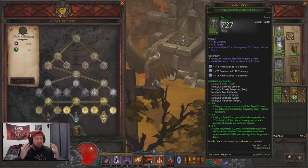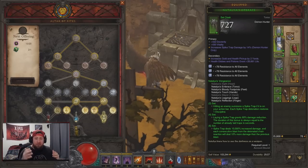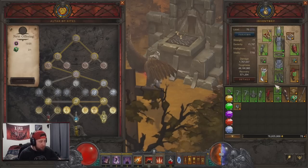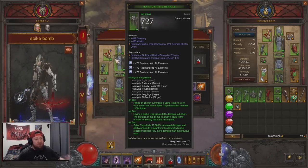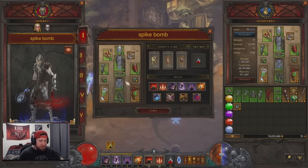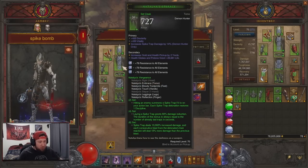They changed everything from the Reign of Vengeance to Spike Traps. Big shout out to Racks for helping see the base of this build. So let's take a look. We have the full Natalia's Vengeance set — they changed everything. The two-piece bonus: every time you hit an enemy you summon a Spike Trap, and if it's on your action bar — which it is — every time a Spike Trap detonates you restore one Discipline, which is huge.